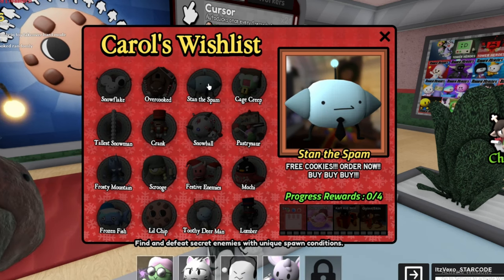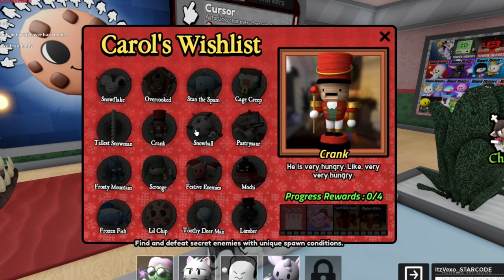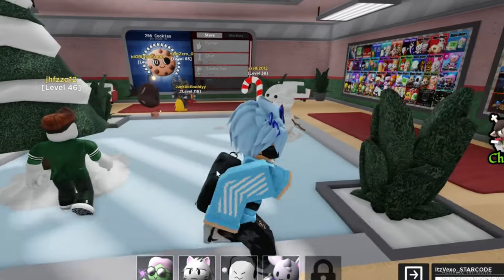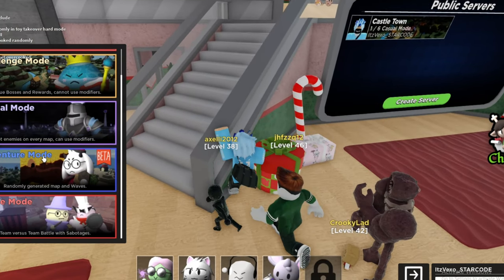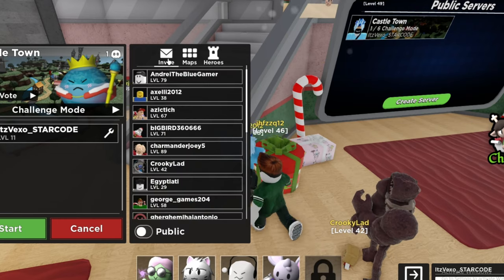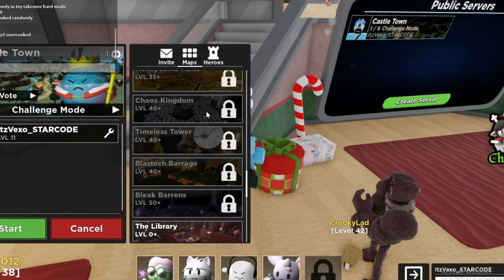Frozen Fish — have you ever made a snowman before? You get all of these from pretty much playing the new map. There's a new Christmas map which I will show you guys right now. If you go down here and create a server, there's actually a new Christmas map. Let's choose challenge mode maps — there's a new Christmas map under special maps. I'm not entirely sure what the new Christmas map is called, but I'm pretty sure we do have one.